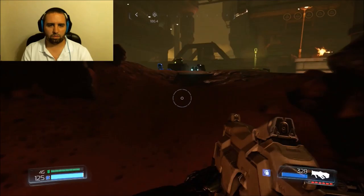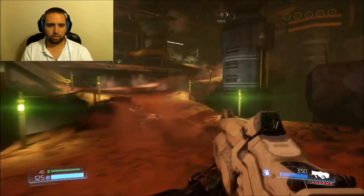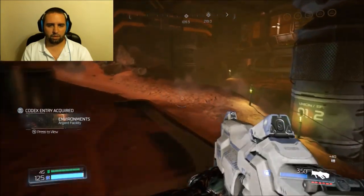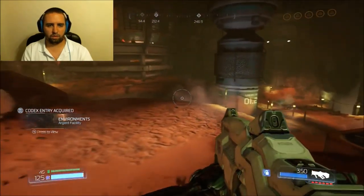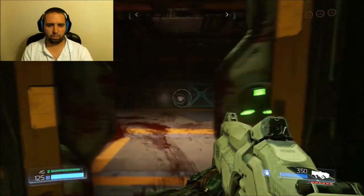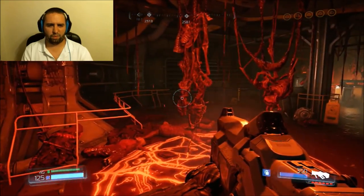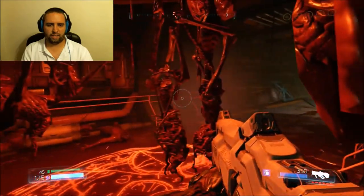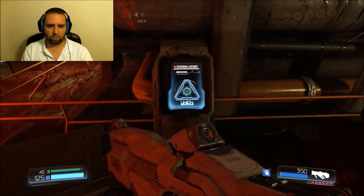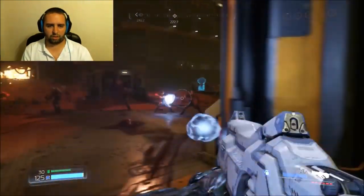Notice how the green lights always tell you where you need to go. Going through the door with a lot of blood — holy hell. I gotta show you guys something. Oh, it's back in here — I think it's locked now. It was right there — it was a rocket launcher. On that table there is a rocket launcher.